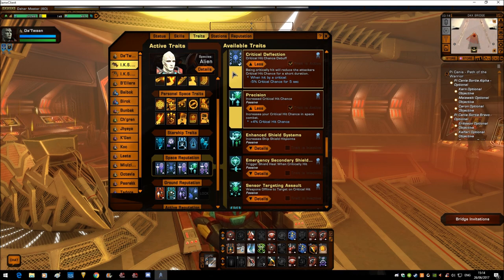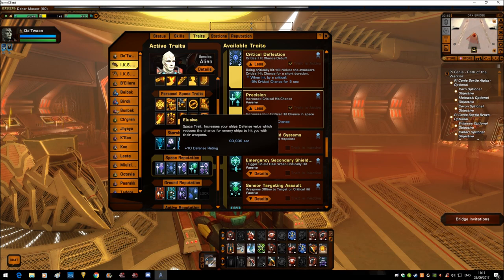Critical Deflection from the Competitive Reputation: being critically hit will reduce the attacker's critical hit chance by 5% for 5 seconds. So if you're in a high-crit build and you come and shoot at me, a couple of crits and your crit chance is going to go through the floor — and the fewer crits you do, the less damage you're going to do. The only way a build gets around this is if you run damage-focused weapons with a damage mod, or have an extremely high crit chance.